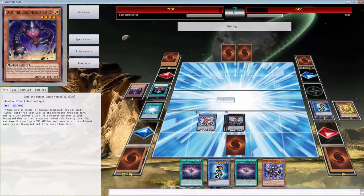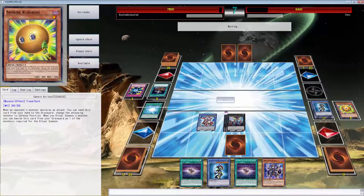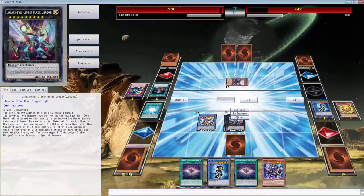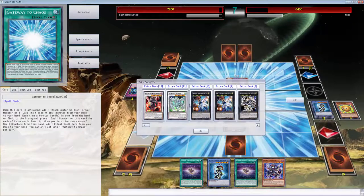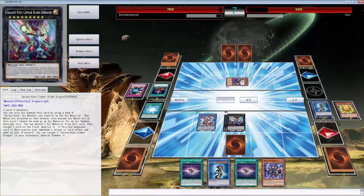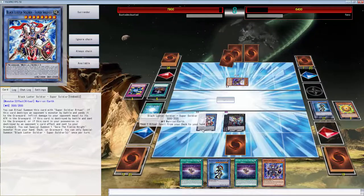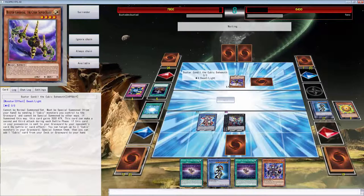We're going to just banish you. It really sucks we can't get over anything. What do you do - you cannot be destroyed by battle or card effects this turn. We have Castel but there's no way we can summon Castel. I guess we just have to end our turn - I can't destroy it because it won't get destroyed. Okay, I can pop it and that ends that. This card - if in your possession, destroy up to three Cubics in your graveyard - okay.